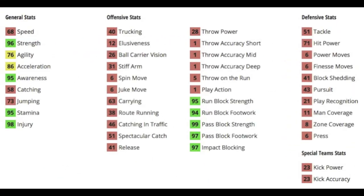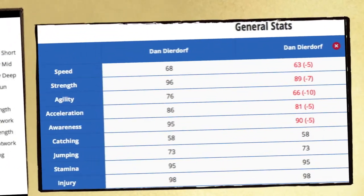He has a decent speed for a lineman at 68, 96 strength, 95 awareness, 95 stamina — which is really good for a lineman — and 86 acceleration. The big things that matter are his blocking stats. As you can see, they're all very high. His pass blocking is ridiculous, run blocking is good but not as good as the pass blocking. The impact blocking is good at 97, mostly all high to mid 90s blocking stats.